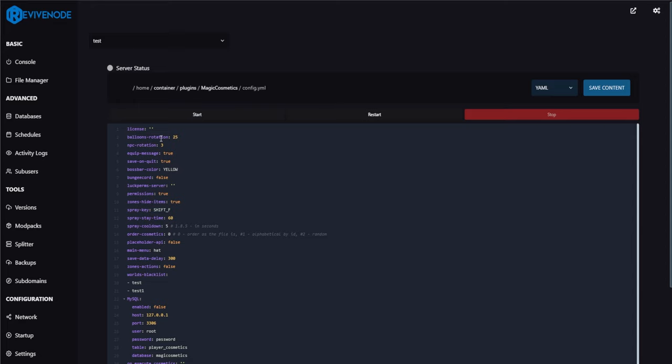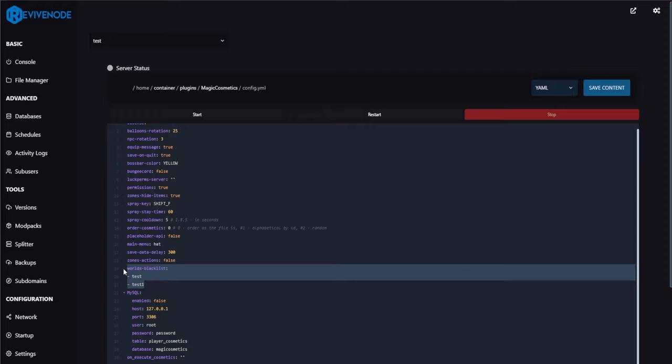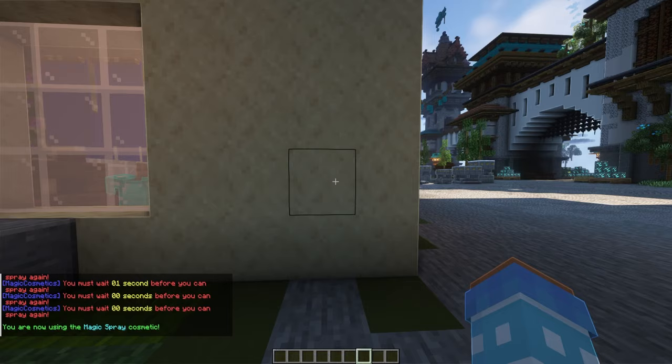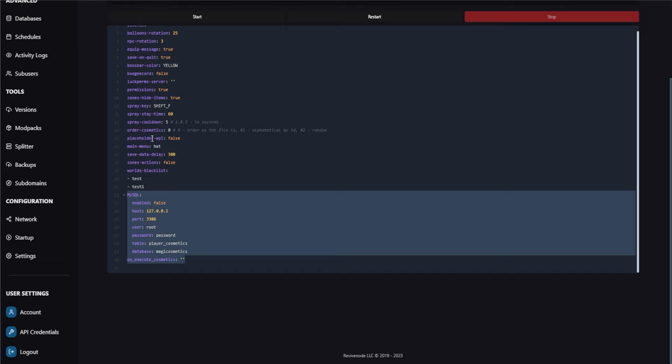It's pretty straightforward. You can change simple things such as the license, balloon rotation, NPC rotation, the quit message if you want it to show or not, save on quit, and general things like world blacklists — so if you don't want players to use cosmetics in certain worlds, you can do that. There's also a cooldown for the spray, and MySQL support which is super handy to ensure your server is stable and cosmetics can transfer easily.